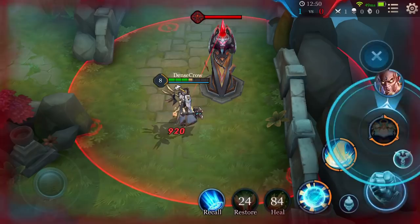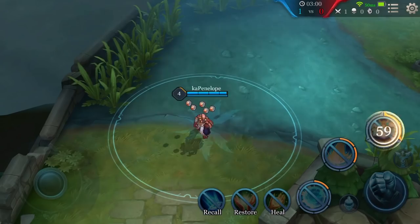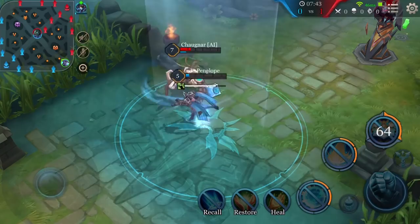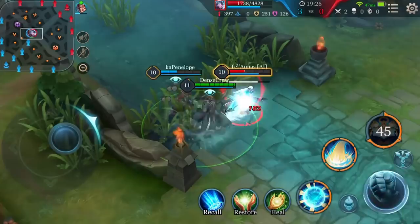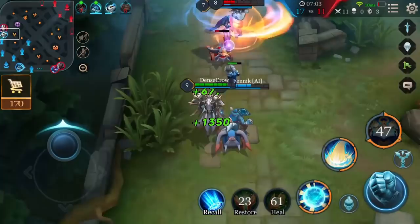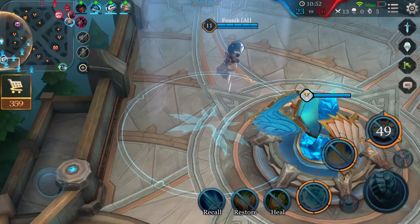Ultimate: Angelic Splendor. Xeniel selects an ally hero to bless with damage reduction for 3 seconds as he soars into the air towards the ally hero's location at the time of casting. After 2.2 seconds, Xeniel crashes down in the target area, dealing magic damage to nearby enemies, while healing the ally hero for 15% of their maximum HP and increasing Xeniel's movement speed by 40% for 3 seconds. The Ultimate can also help Xeniel escape by teleporting him to a teammate at a safer location.